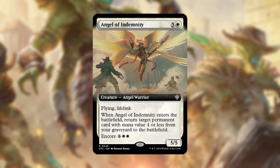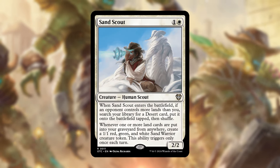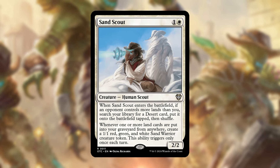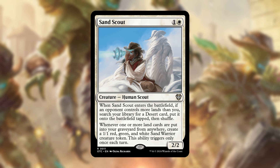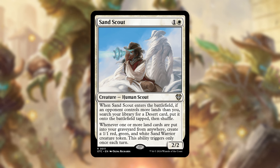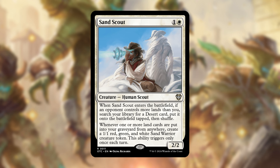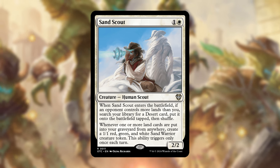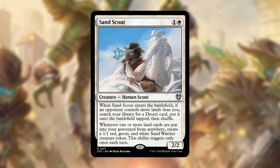Sand Scout is excellent in the deck. For one and a white, when it enters the battlefield, if an opponent controls more lands than you, you search your library for a desert card and put it onto the battlefield tapped. Also, whenever one or more lands are put into your graveyard from anywhere, you create a 1/1 red, green, and white sand warrior creature token — though this ability triggers only once each turn. It synergizes with Yuma because sacrificing lands may put you behind opponents in land count, letting you catch up while also generating tokens.